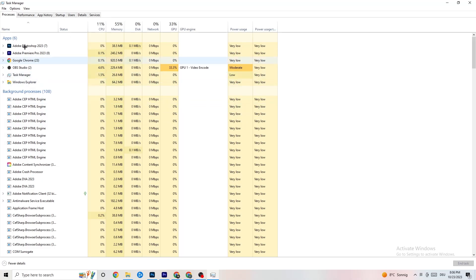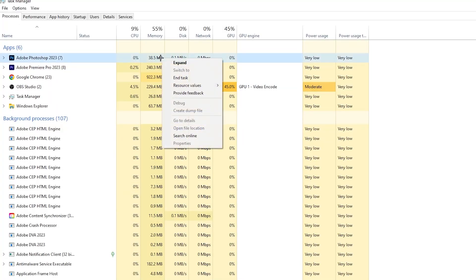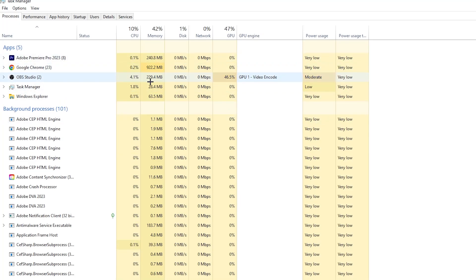Once Task Manager opens, go to the 'Processes' tab in the top left corner. You'll see CPU usage, memory usage, GPU, network, and so on. End every single task that is currently using too much GPU or CPU — especially apps, but also background processes using too much resources. Right-click them and select 'End Task.' Repeat for every program showing high usage highlighted in yellow or red.